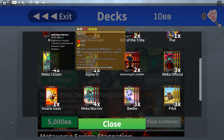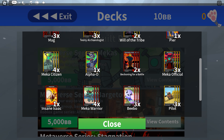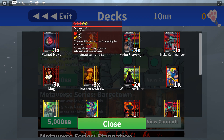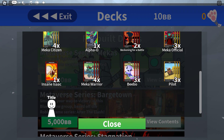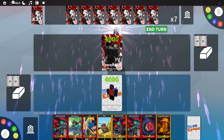That means a Mecha fighter that dealt 50 damage with its effect, if trained once, will deal 150 damage instead. Besides the Mecha group cards in this deck, we also have Defaman 211, Mag, Teeny Archaeologist, Bebo, Saint Isaac, and Pilot. When you get this deck, you also get the title Apex Warrior.